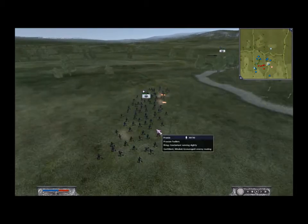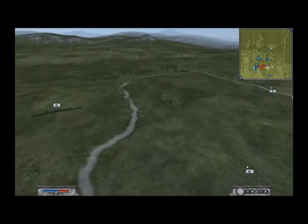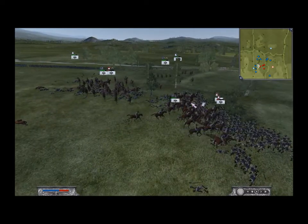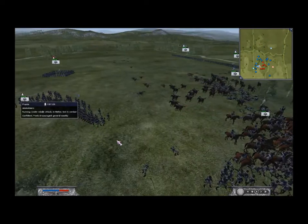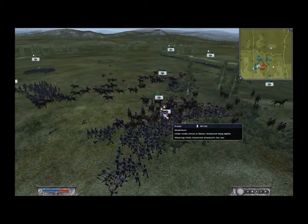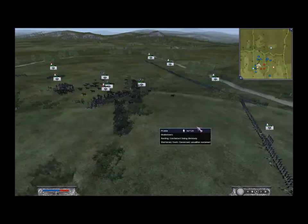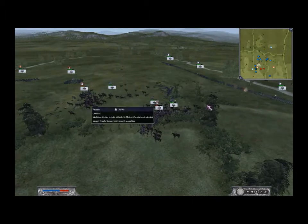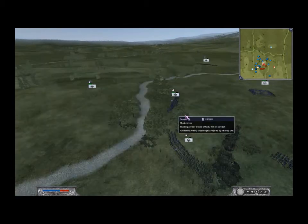Now I can get some flanking positions in with my light infantry. I charged in with my cavalry on his backs — I'm free to do that because he lost his cavalry. I just routed that grenadier over there, and I'm routing both of these musketeers over here simply because I'm charging with lancers. My guys are getting free shots on his musketeers while my lancers are just destroying them.